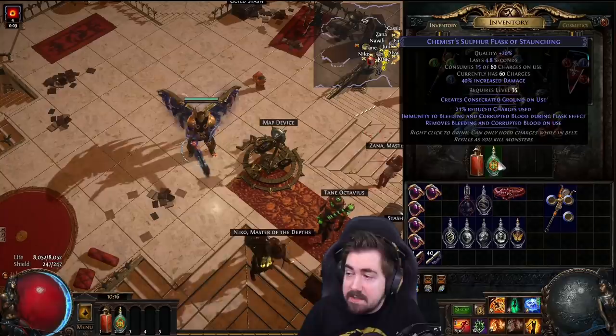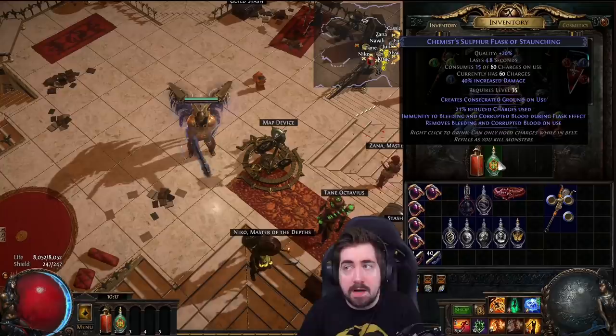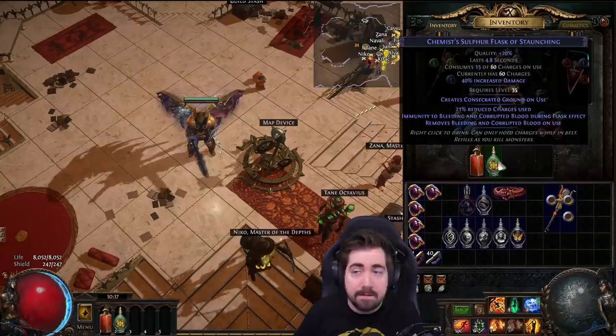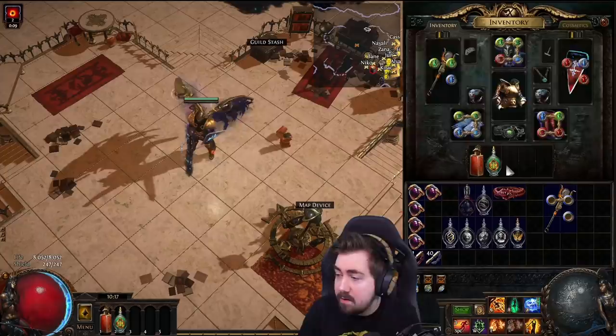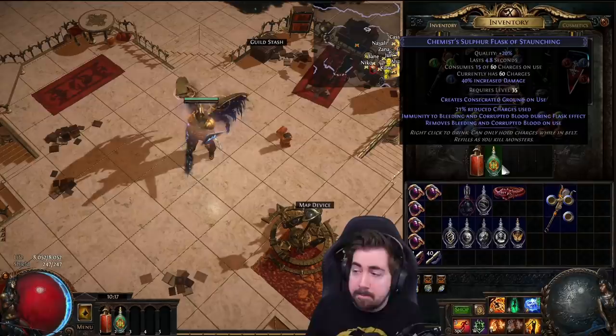Finally, we also have the sulfur flask, which is actually pretty good damage — it basically gives you 40% increased damage and some life regen from the consecrated ground. Sometimes you'll see players like Essence Drain players use Witchfire Brew — I would never recommend that, because if you're using it for boss fights you have the flask for 10 seconds and it didn't really do much to begin with. You're better off self-cursing. For killing normal things, the Witchfire Brew has a small radius and most monsters you kill are half a screen away. I never recommend Witchfire Brew, except when you're using Plague Bearer — then it's pretty much best in slot.